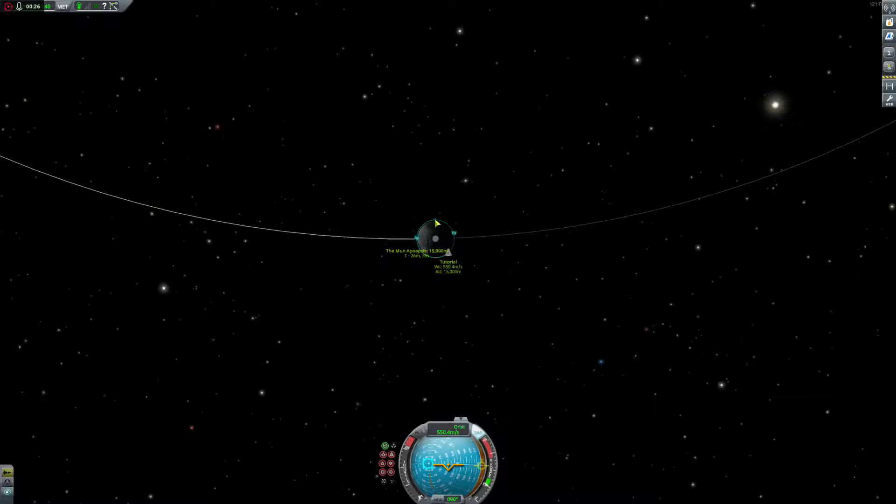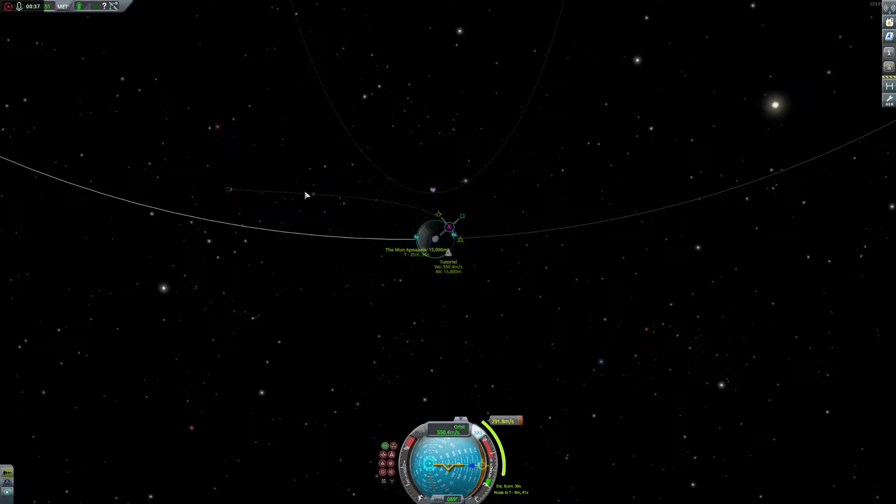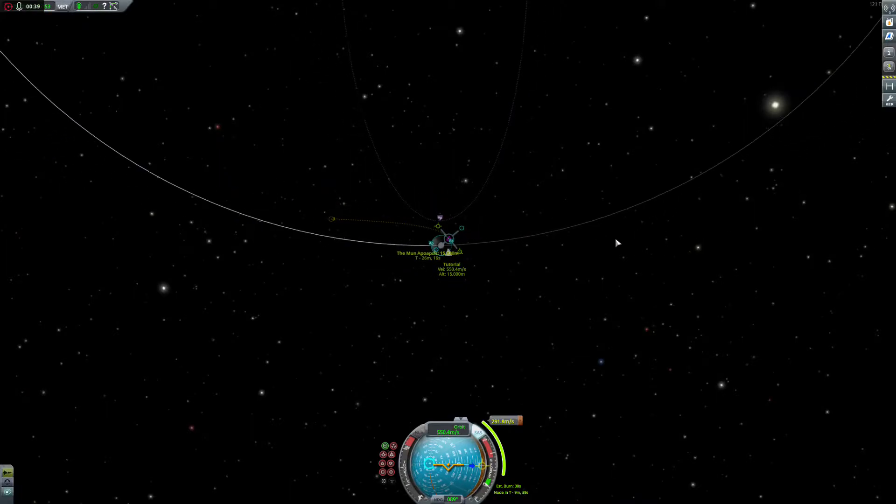We want to add a maneuver node on this side of the moon. Pull out your prograde marker until it pops off, then adjust it so that you're leaving perpendicular. You're going this way, and the moon is going this way.